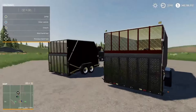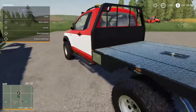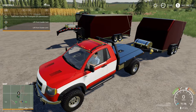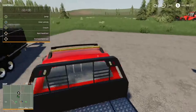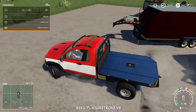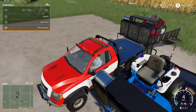All right, so we have the Mow-It, the Bag-It, and the Mulch-It, and one of the trailers over there. Let me give you some quick functions of each trailer. For the regular smaller trailer on Xbox, you press LB and A to unfold the trailer — and there you go, that works. That's the same for the smaller one and the bigger one.